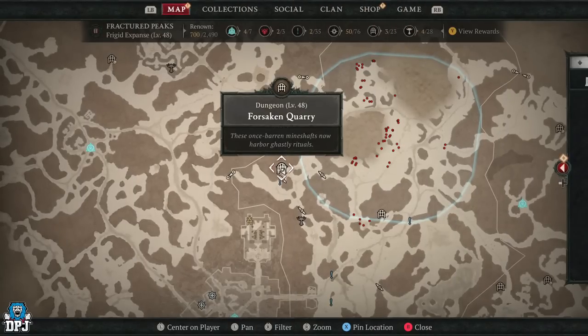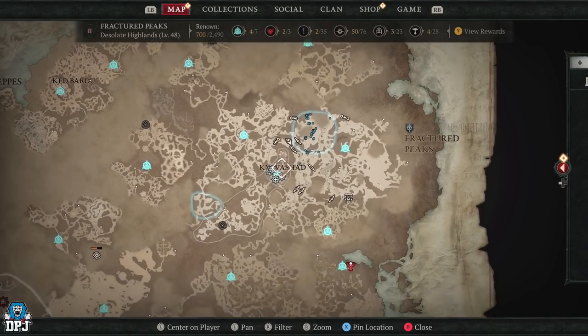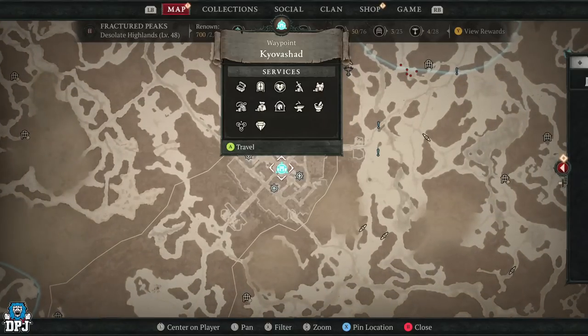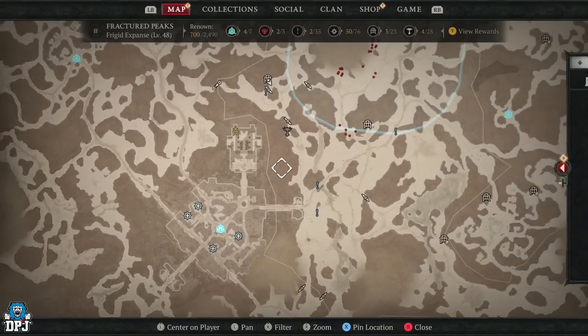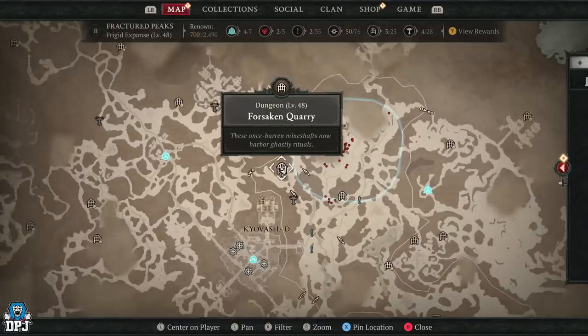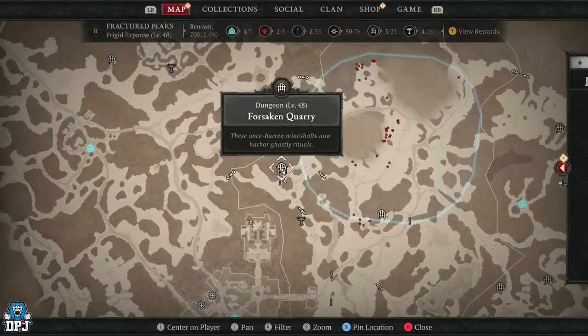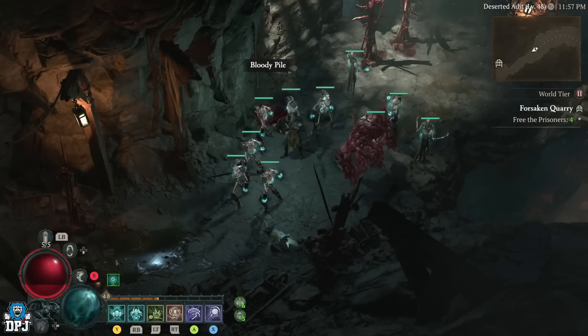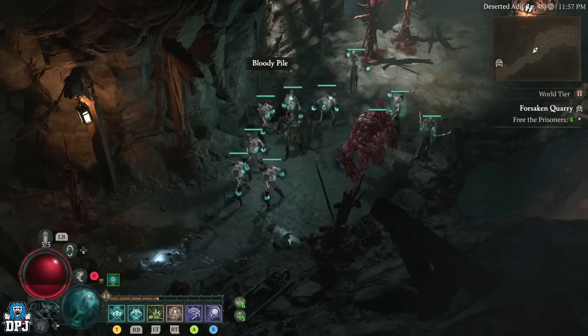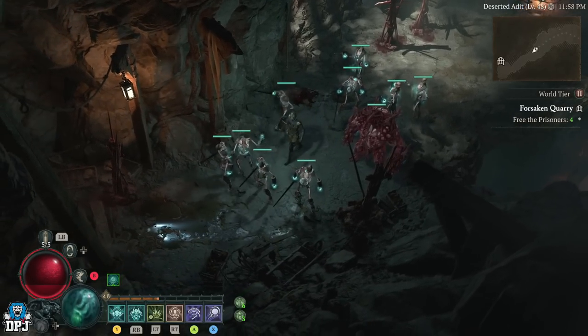The quarry is located right here on the map — come here. It's actually probably better solo, if I'm honest. A lot of farms in this game require a party, but this can be done easily solo. That's the great thing about it — it's probably one of the better solo farms out there. You can see where it is on the map right here.